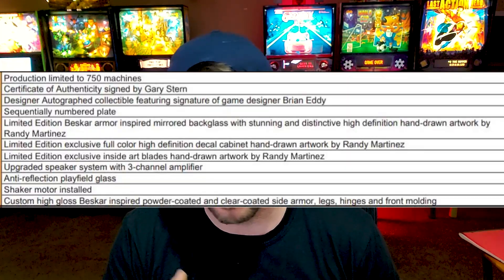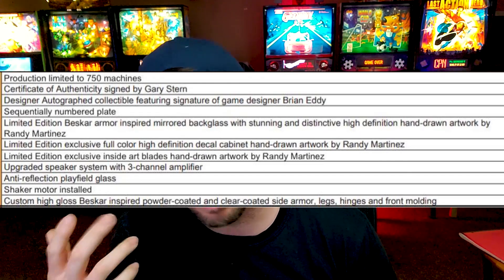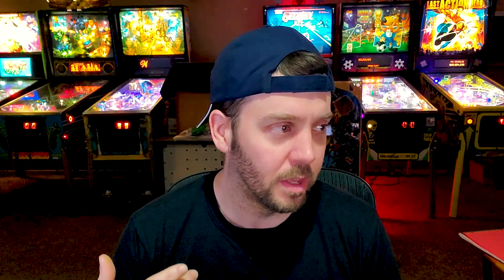What you're getting with the LE versus your Premium and Pro models is the typical shaker motor, anti-reflection glass, signature certifications, and of course the limited plaque. This one's going up to 750 instead of the typical around 500 mark. The LE also has all the side armor with the beskar color coating on it — and I will say the coloring for this game when it comes to powder coating was good.